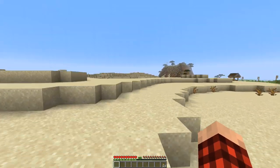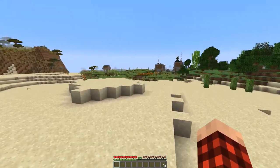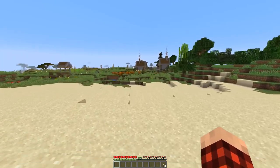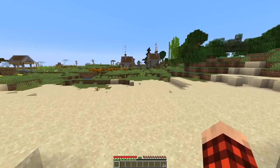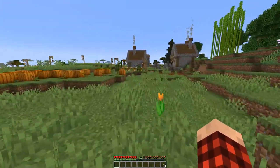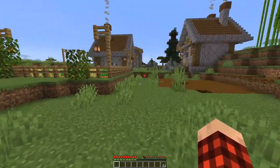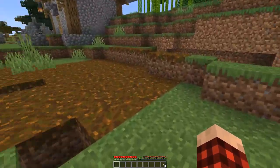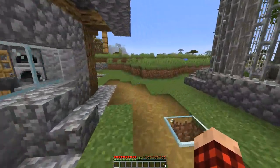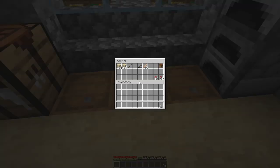Now we have 35 levels, which we can do some enchants with — all kinds of crazy stuff. But first I think we need to build a little enchanting building. I need to do a little bit of work and I'm going to go off camera in just a second. We're going to clean up this area here a little bit — we need to get all this podzol out of here. Now that I know we can get essentially all the podzol we need by planting a double spruce tree, I don't think there's any reason to save it.